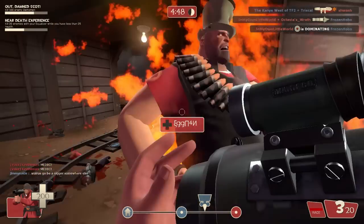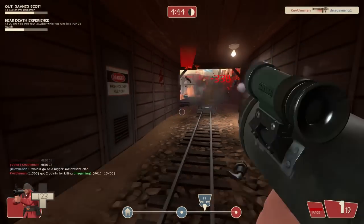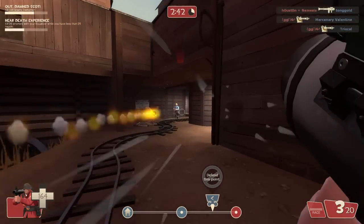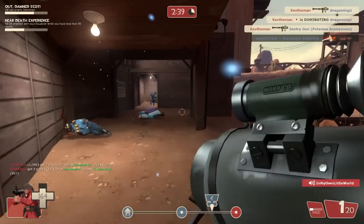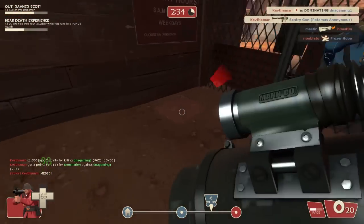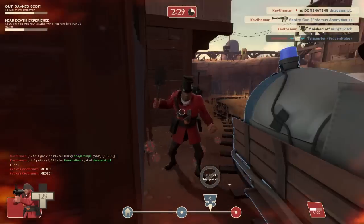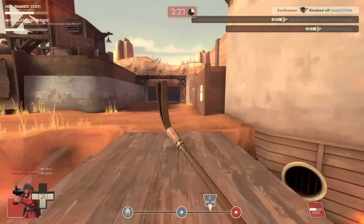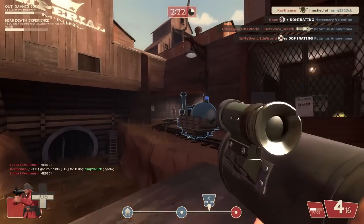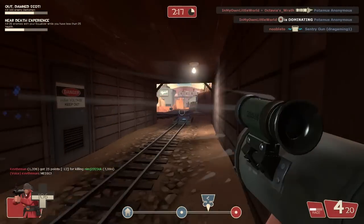As we jump into the gameplay, you're going to see me using the Direct Hit mainly as the primary weapon. The benefits of the Direct Hit are that you can shoot rockets considerably faster — the rocket speed from the regular rocket launcher is greatly increased, allowing you to get those precision shots that you kind of had to lead before. The other benefit is that if you get a Direct Hit on someone you're going to do significantly more damage, making it almost a one or two hit kill, much like the lock and load in the previous video.